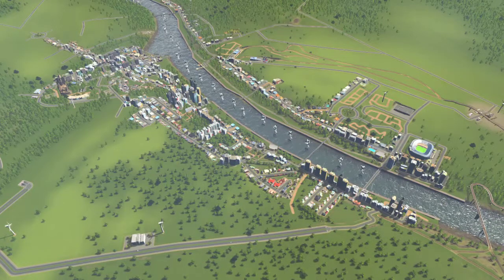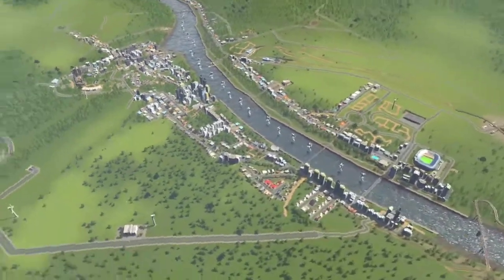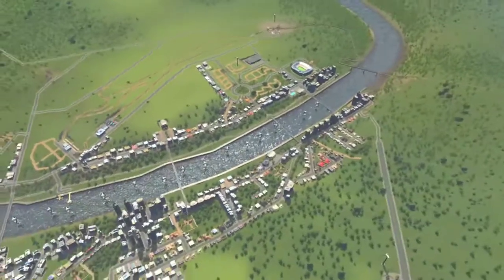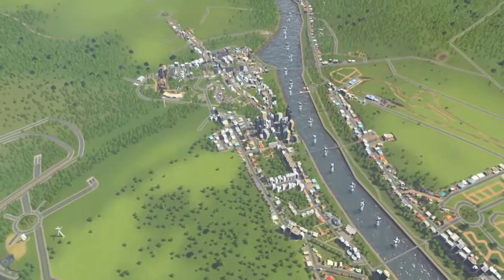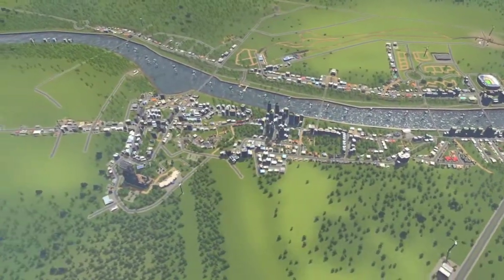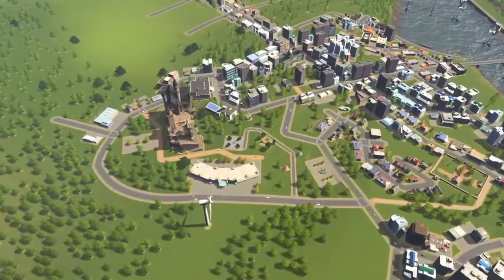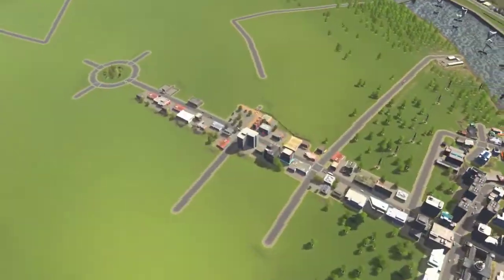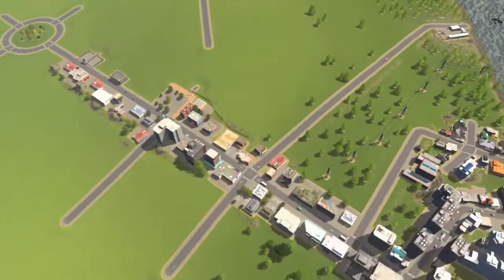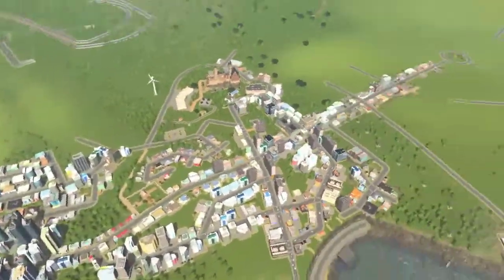Hello and welcome back to some more Cities: Skylines on the PS4. Our attempt to build a fine city of Norwich continues. Today we are going to be continuing off where we left off last time - we've recently started expanding into the city and now we're heading towards the Cathedral, which is going to be in this sort of area around about here. It's going to be the Cathedral that we focus on today.